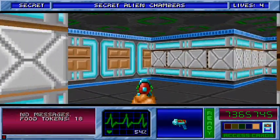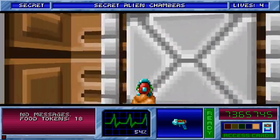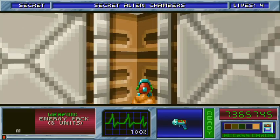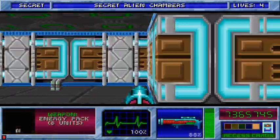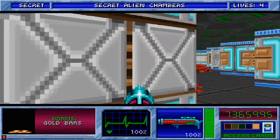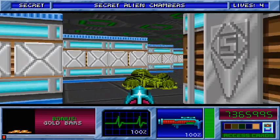We're out of ammo, but that's okay because there is a secret right here with medical packs and ammo and everything we need. Very nice. Don't forget the single gold bar there — it could be easy to miss.